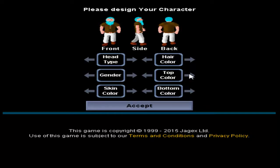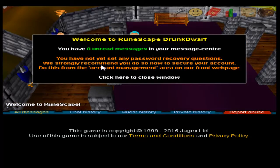Gender's fine. Top color, we'll go with red. Skin color — let's see what they have here, that's fine I guess. Bottom color — let's just be Santa Claus. Let's go black, I guess, that seems fine. Welcome to RuneScape, drunk dwarf.